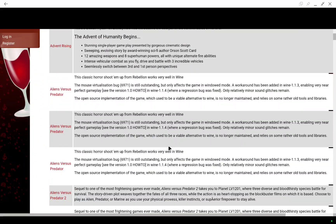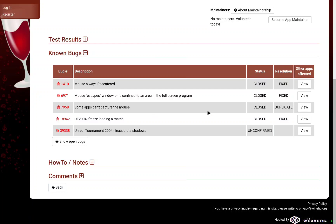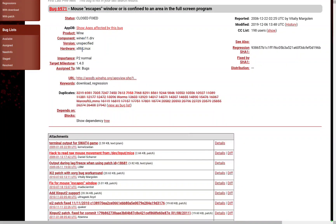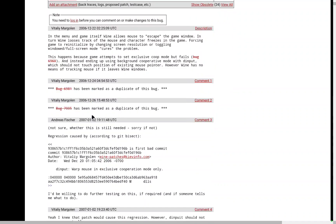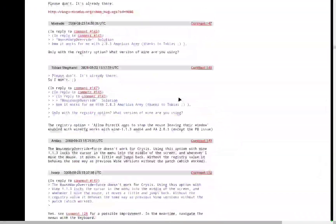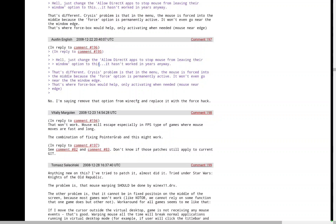If you click on that bug you can see other apps affected by it — it's a huge list of games, a very well-known bug in Wine. Clicking 'more information' shows a lot of dialogue going back to 2006 — a long time, many discussions about this bug. The fix I found was something called Mouse Warp Override.